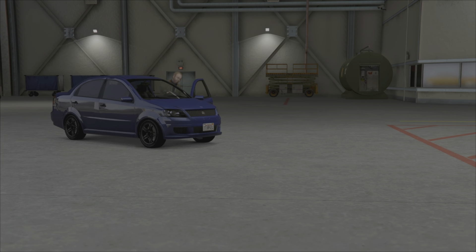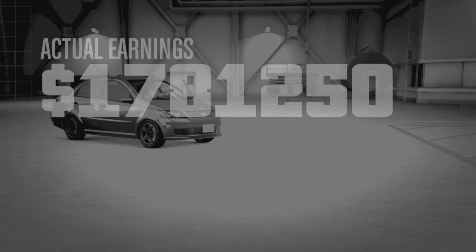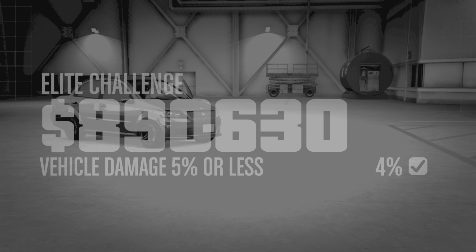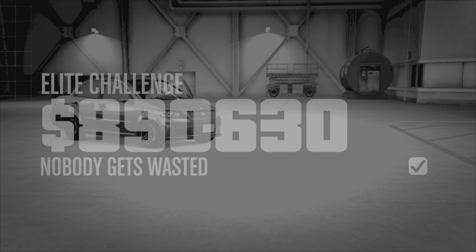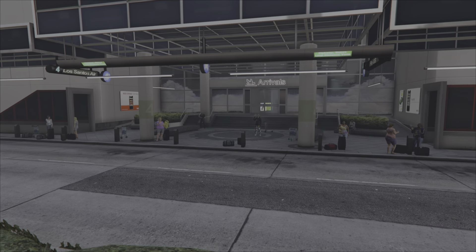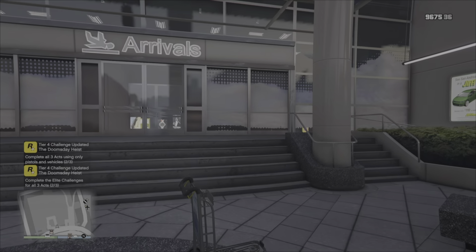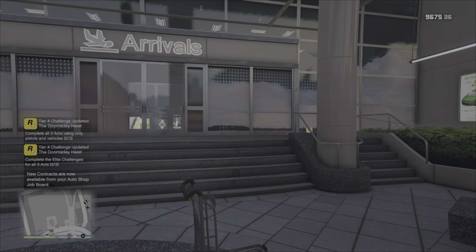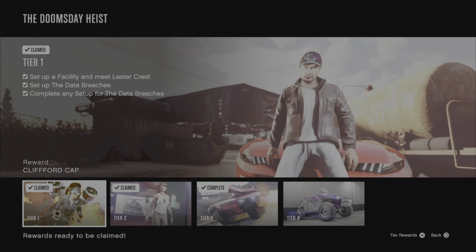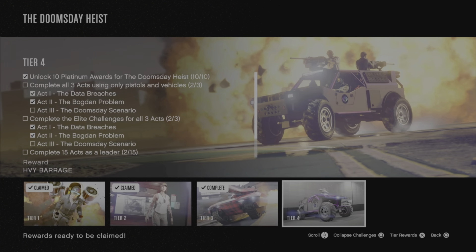Coming out of the cutscene I'm not really worried too much about the elite challenge as we did it in plenty of time, and I was sure the damage wasn't too much. And then we can see 12 minutes 18 and four percent damage — and obviously nobody got wasted. As for the pistol challenge it was a bit of an edgy one after that melee hit, but coming out of the mission itself we do in fact get the pop-up, and just double checking it has been ticked off on the career progress list — yes it has, two out of three on both pistols and vehicles and elite challenges.